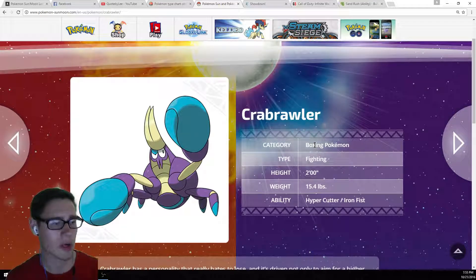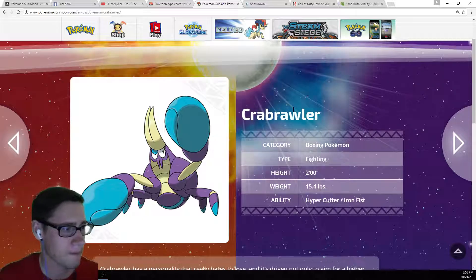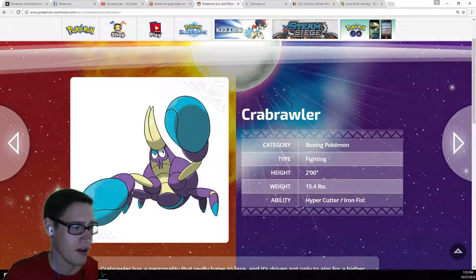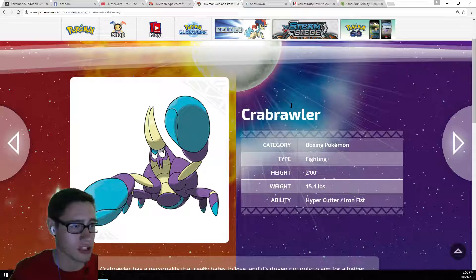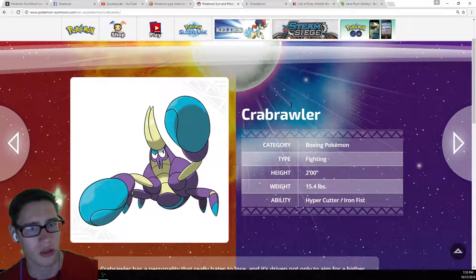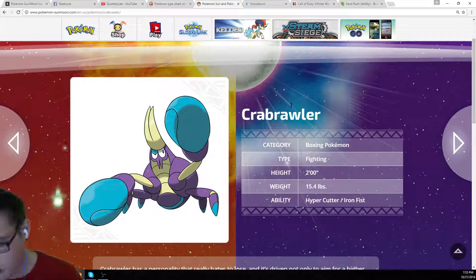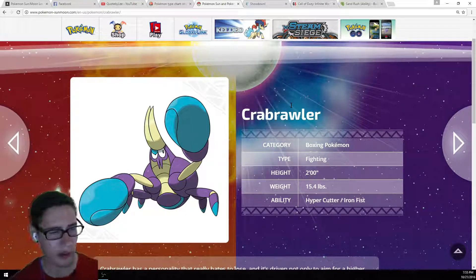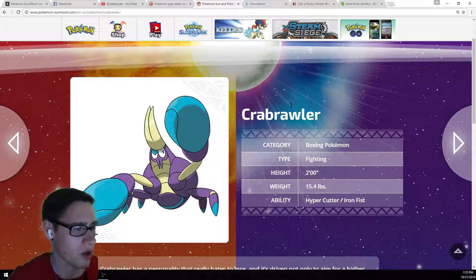Let's talk a little bit design-wise. What do you think, Tortoises, about this Pokemon's design? He's got an excellent hairdo, I'll give him that. I think design-wise he looks pretty good. I like that his claws or pincers — or boxing gloves — I think it's really original. I like how it's half his mass. And I like how we're getting another Crab Pokemon, because we haven't had any since Krabby and Kingler from Gen 1, which is really cool.